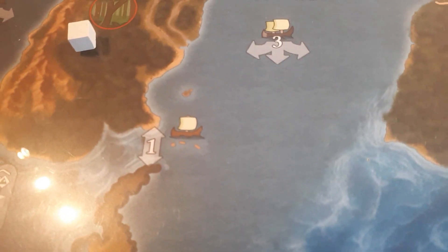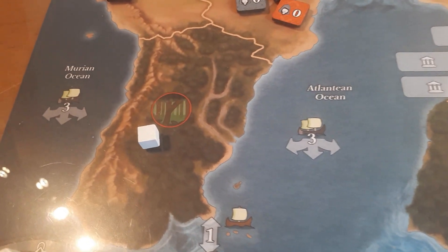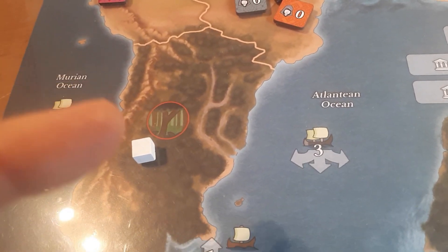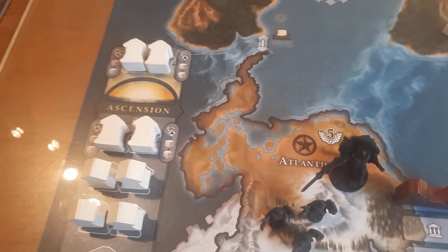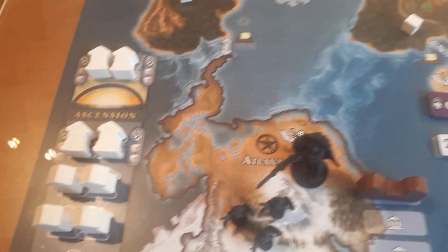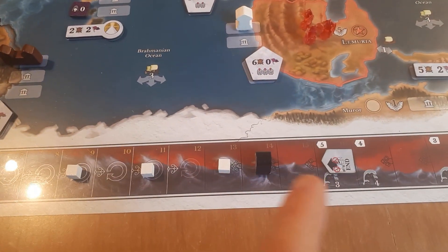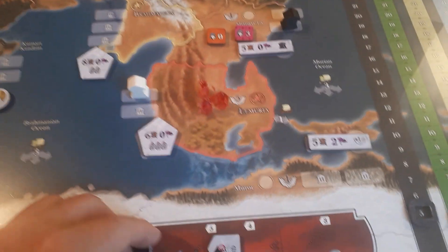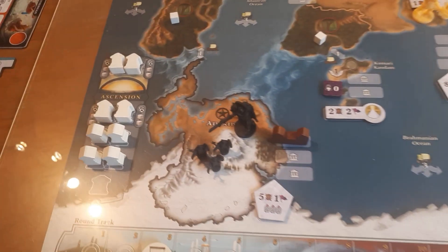You also have wilderness areas — this one has a lost relic icon. You use lost relics to unlock temples of light, so not all temples of light are available at the start of the game; some need to be unlocked. This is the round track, which determines the length of the game. When the round marker meets one of the other markers — the doom wave or the end marker — the game ends. The game can also end when there are seven temples of light on the map.